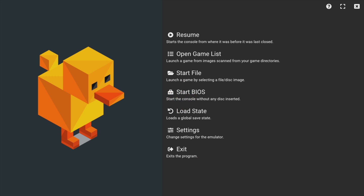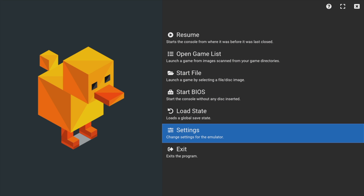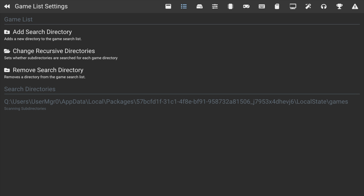At first launch, you'll need to tell DuckStation where your ROM and game files are located. Use the D-pad to move the highlight down to Settings and select it with the A button. To navigate through the Settings menu, use the shoulder buttons on the top right and top left of the controller to go through the different sections.